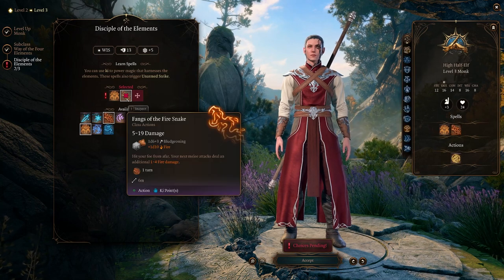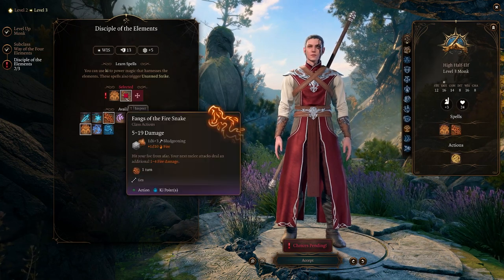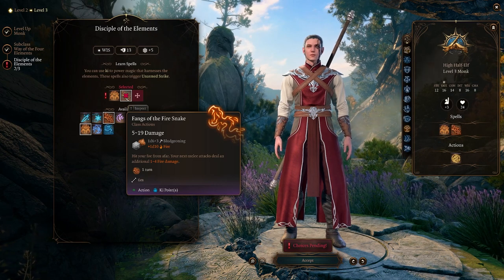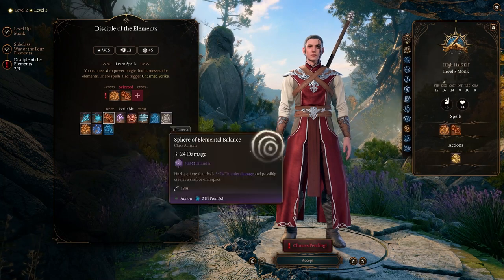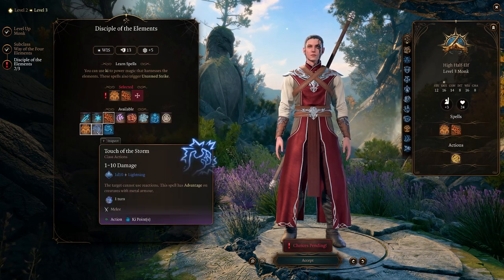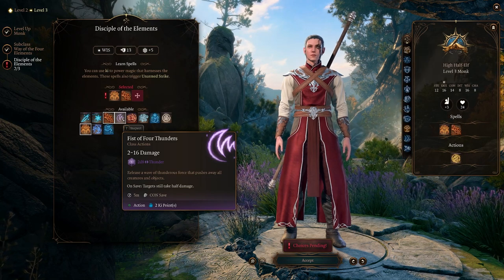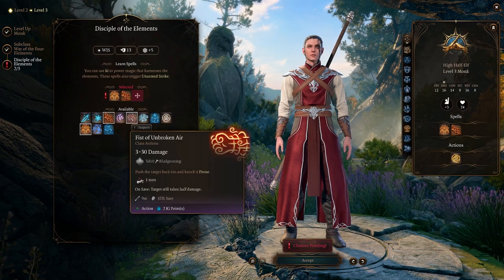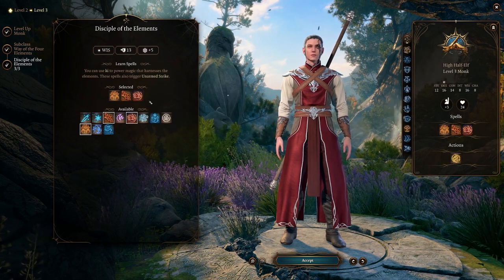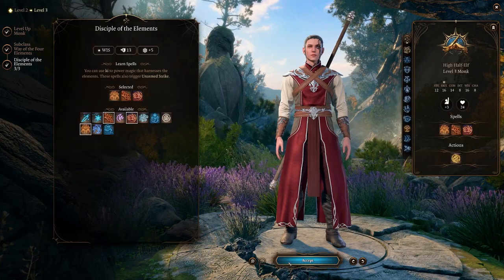The second one I'd probably pick is Fangs of the Fire Snake - not only one of the best options but it fits the RP really well. You're going to shoot somebody in the face with a flame and then your next melee attack deals an extra 1d4 fire damage. That pairs really well with Flurry of Blows. For the third option, none of them fit perfectly - obviously we're not going to pick any of the ice ones. You could pick Touch of the Storm since he does deal with lightning, but it's lackluster. Thunderwave also involves lightning but doesn't quite fit. So I'm going to pick Fist of Unbroken Air - I think this can be RPed as a powerful move that literally knocks somebody back.